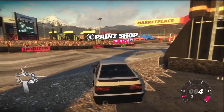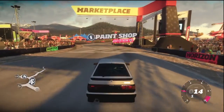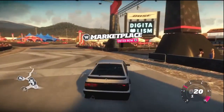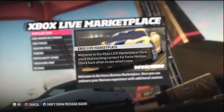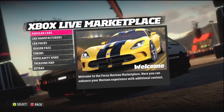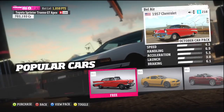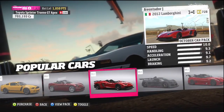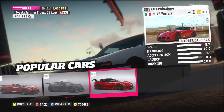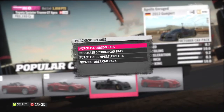Welcome back. Moving over to the marketplace — this is everything that has to do with buying stuff. You've got popular cars that have been purchased, some free DLC, and some cars you actually have to pay Microsoft points for. So let's say you really want the Apollo Enraged — you can buy a season pass which gives you all the cars for free.